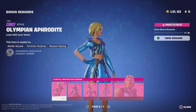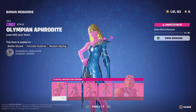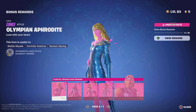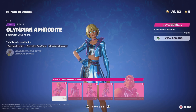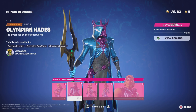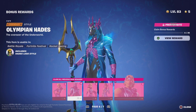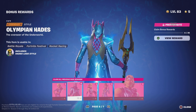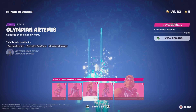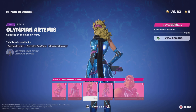Olympian Aphrodite — oh that looks beautiful, I love that blue. Blue and pink doesn't quite go as well together, but it is beautiful. Olympian Hades — okay, that looks really good. You can see the flow of the cape down there, that's nice. Olympian Artemis — we know she doesn't change, so that's cool.